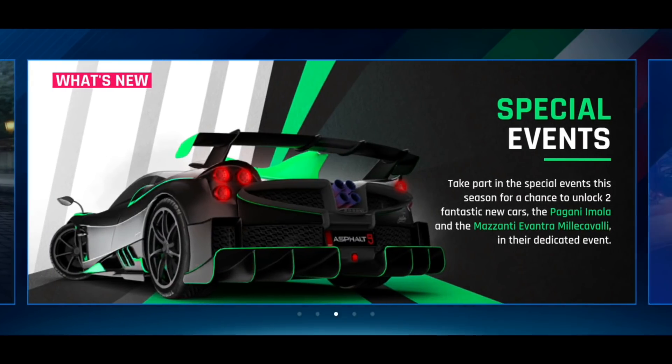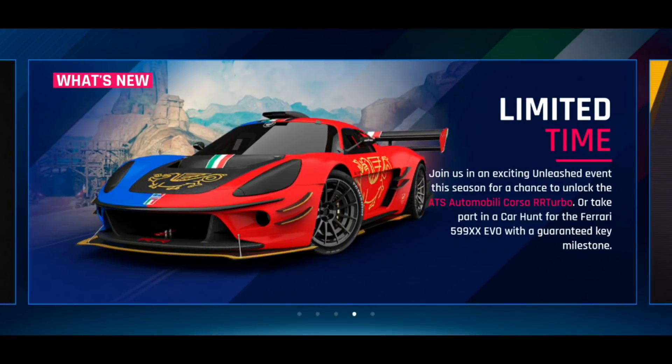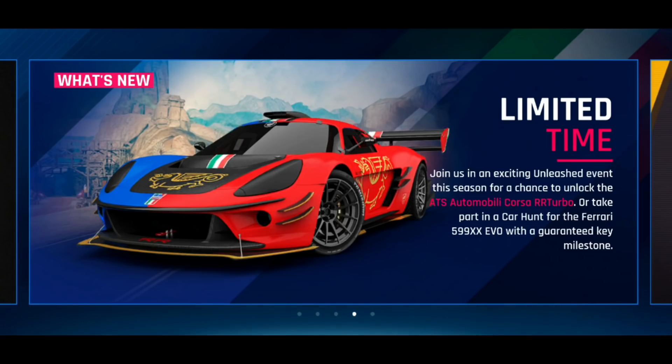We'll be able to see the new cars for ourselves in the Garage pages. There's an Unleashed event for that Corsa — I thought that was a GP.